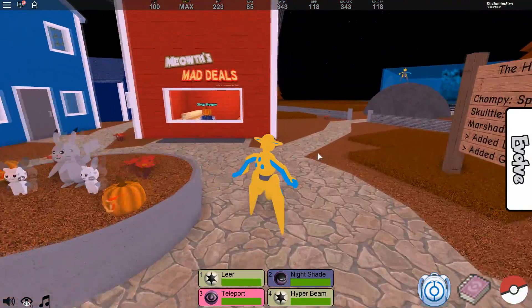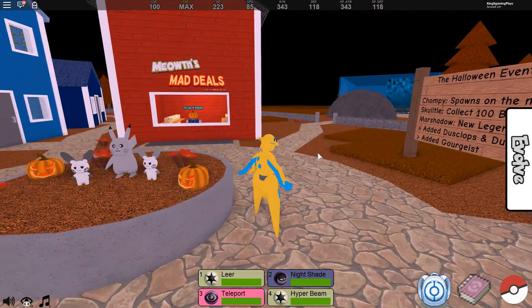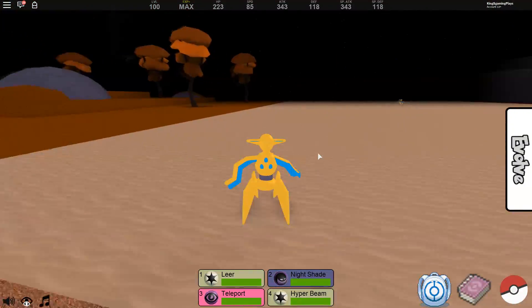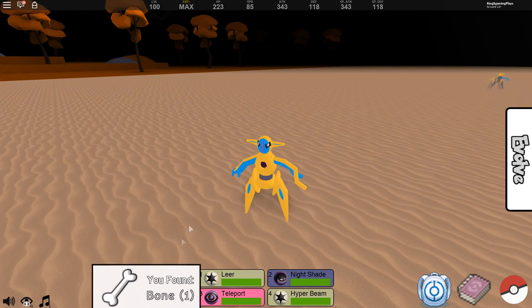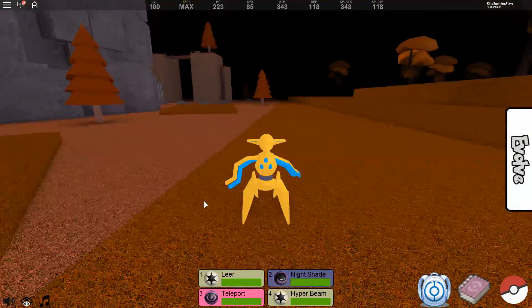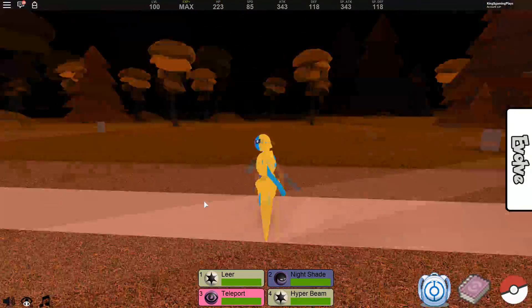The first one we're gonna start with is Skeleton Squirtle. What you gotta do is just run around the map — I recommend you use Deoxys because you can find these bones. When you have collected 100 bones you'll be able to get it, so I'm just gonna run around and find 100 bones.